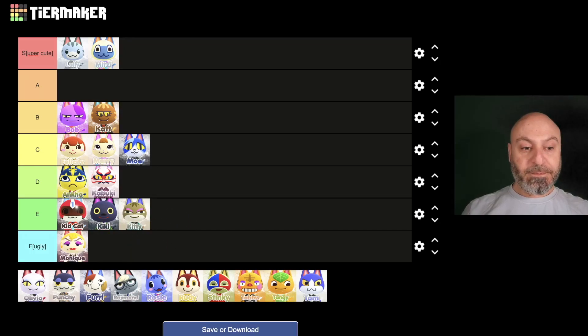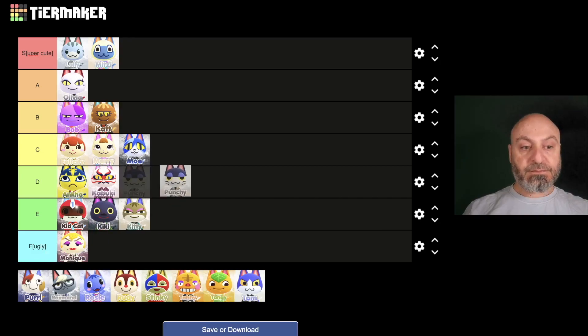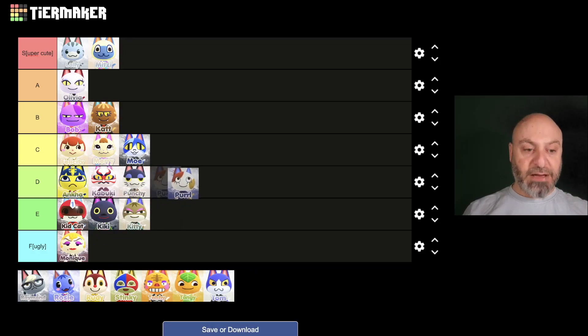Olivia I'd put down as an A, definitely one I'd like to get — love to get that one. Punchy is a bit lazy, probably sitting around the D mark. Then Pearl — I've had Pearl before, a bit of a blah one for me.